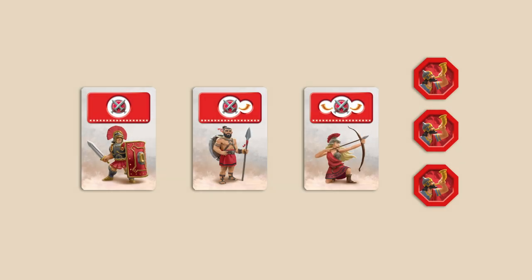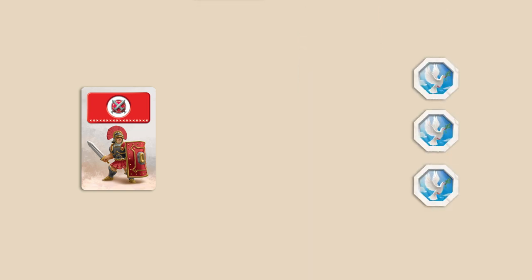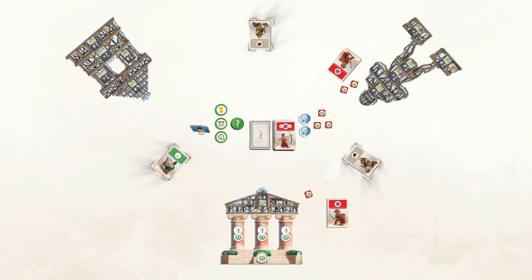Once all the conflicts are resolved, discard all red cards that have one or two horn icons, then flip over all the conflict tokens to their peace side. In this example, you have two shields and the player to your left doesn't have any, so you gain a military victory token. The player to your right has three shields, so she gains a military victory token — and also a second one since she has more shields than the player to her right. All players then discard their red cards with horns, and the three conflict tokens are flipped back to the peace side.